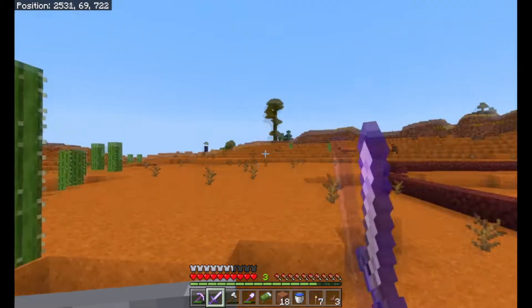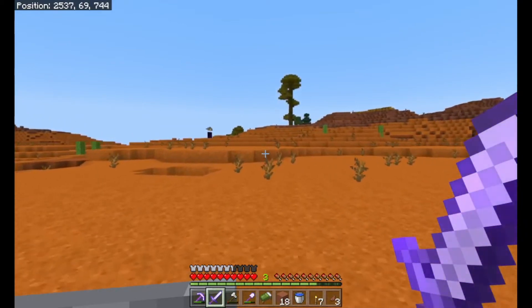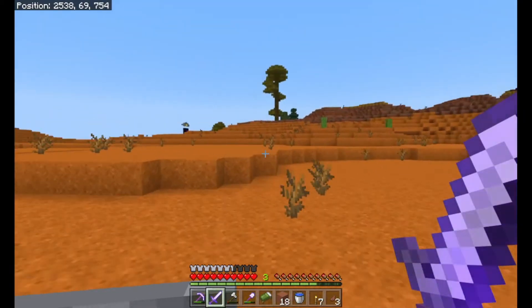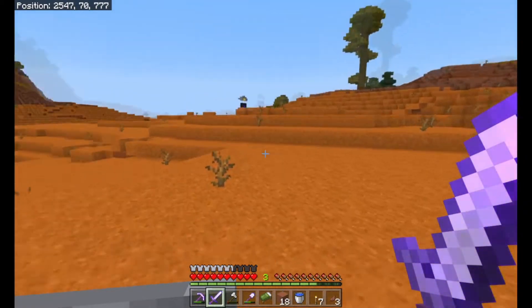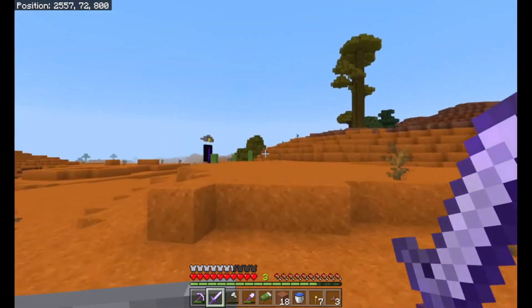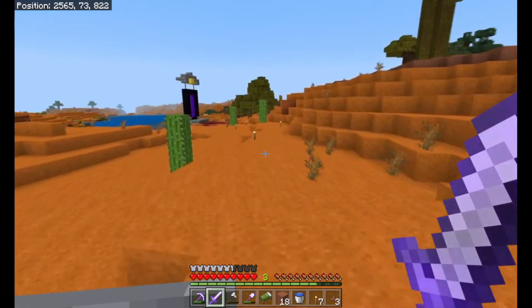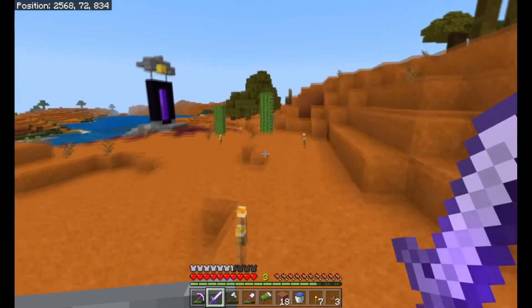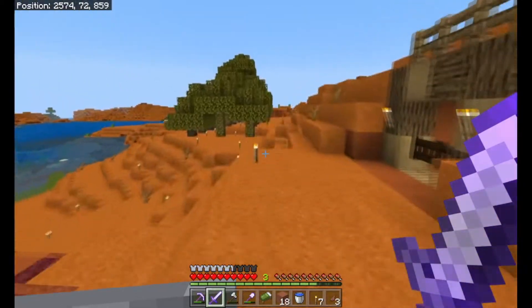We have in fact found ourselves a jungle that's not very far away. So I decided to bring back some jungle saplings so we can start growing our own jungle trees. I need the jungle trees and I need them as big as possible. And I'm sure you're wondering why I need jungle trees as big as possible - well, let me step inside and I will show you exactly why, because we've been rather busy in here.